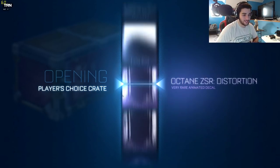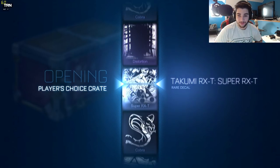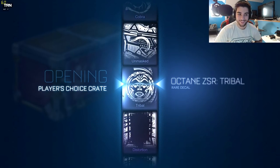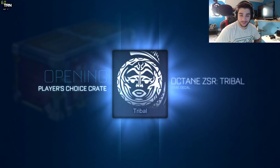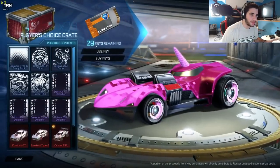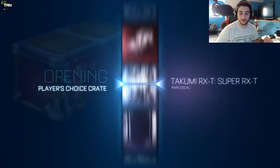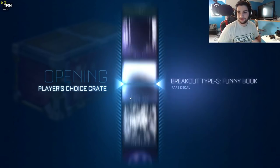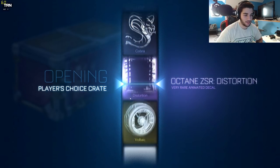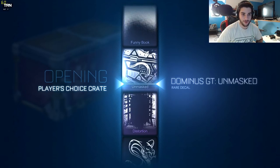Here's the first crate. Hopefully we get some good stuff. With my luck we'll get something somewhat decent. We're going to start off slow. Hopefully we can get one of everything — that's the goal. If we can get one of everything, I'm done. We got the Tribal for the Octane, which is pretty good. Looks like we're starting off with all the rare decals.